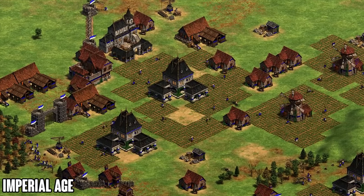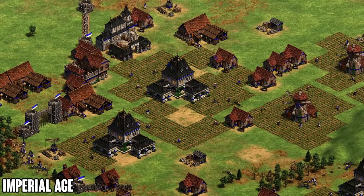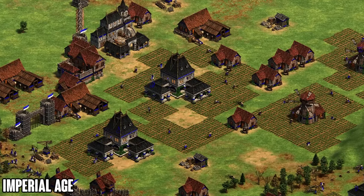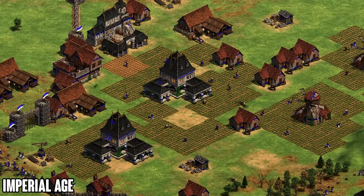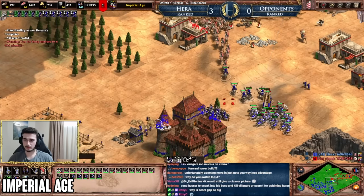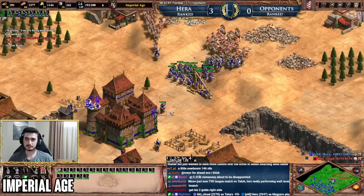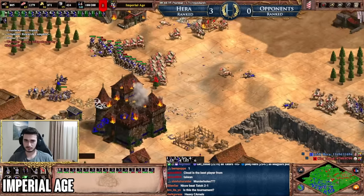Moving into Imperial Age, this is where the minimap is most important. Both players are striving to reach 200 population, and 200 units simply can't fit on my screen — so I rely heavily on the minimap to understand where my opponent's population is and where mine should go. If you see no raids anywhere on the minimap, no side expansion, no outposts, no activity — chances are your opponent is preparing one big push, likely a siege death ball composition to win one decisive fight and end the game.